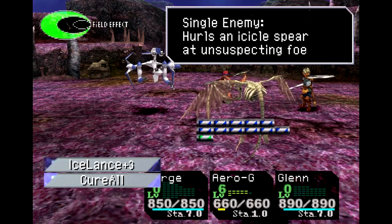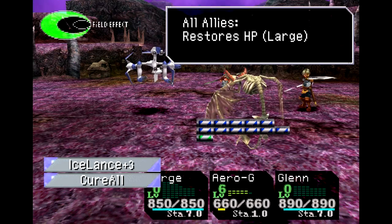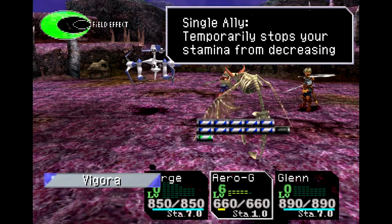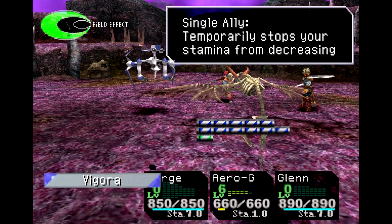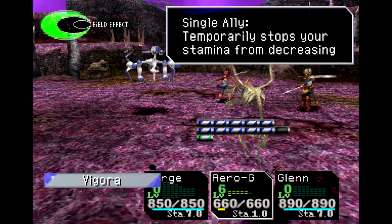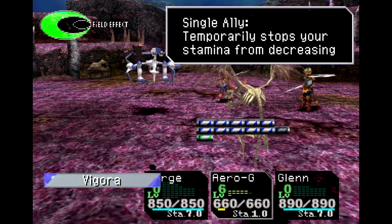At level 5, we get another Ice Lance and another Cure-All. And finally, at level 6, we get a Vigora. So although we don't have a tech, this thing can be very, very useful even until the end of the game.